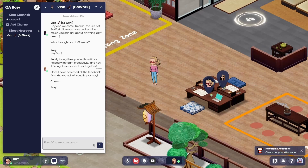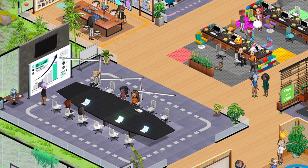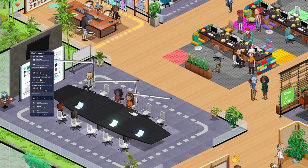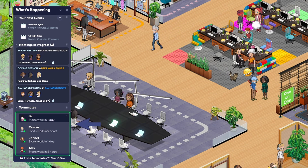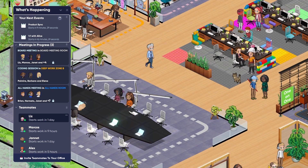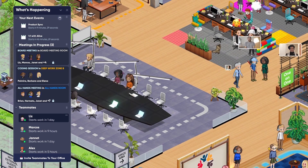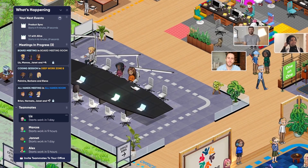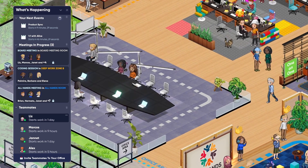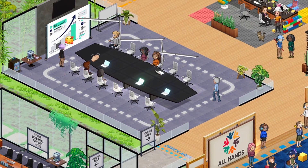Now that you know how SoWork works, are you curious about what a typical day in SoWork looks like? It often starts with a glance at your What's Happening panel to see who's online. You might then head towards a scheduled meeting, and along the way you might have a random bump-in with a colleague. As your meeting is about to begin you might leave your colleague and head towards the meeting, where you may even encounter some colleagues celebrating a milestone — you can catch up with them later.